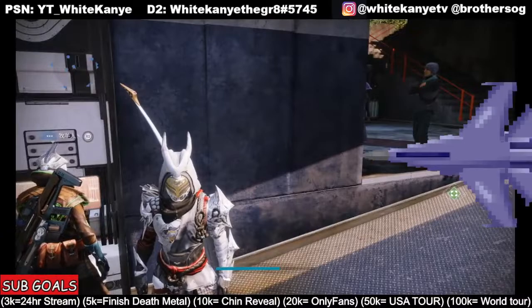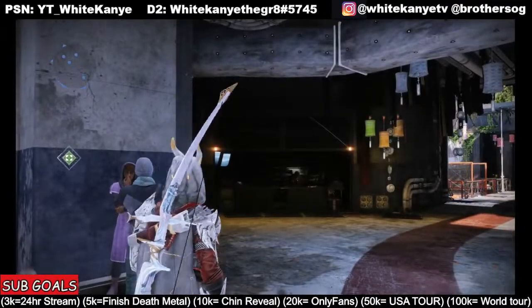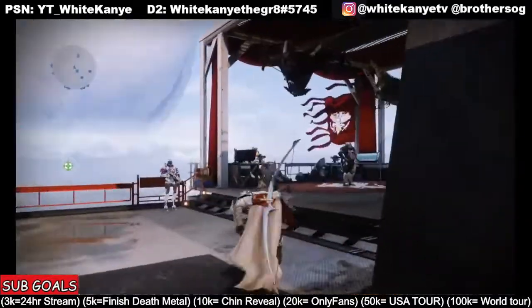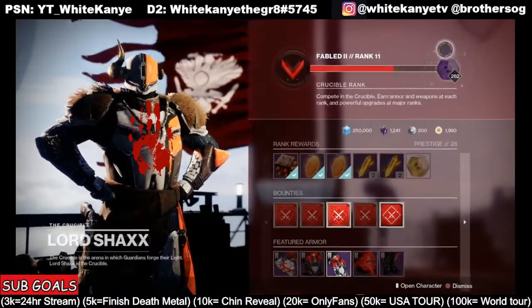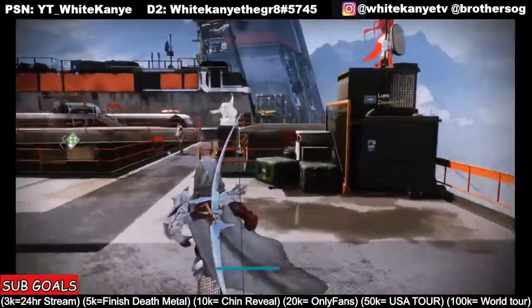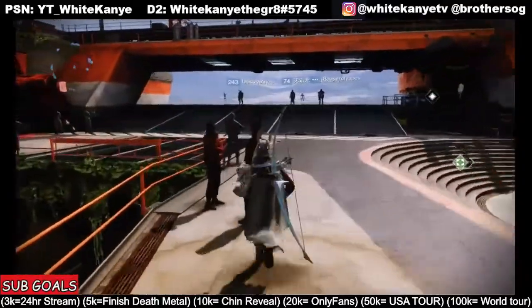The reason I'm saying do this first is every time you break down any materials you're going to get telemetries, and you're going to take those to Banshee. But before you even go to Banshee to claim his telemetries, you need to go and claim all of your engrams from all of the vendors. As you can see right here, we've got Shaxx — I have 262 engrams to claim. Some of you guys have engrams to claim over at Zavala too. Make sure you claim all of these.